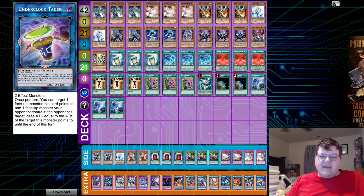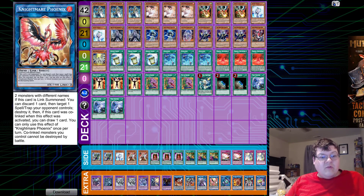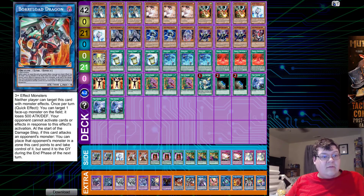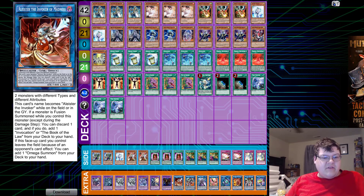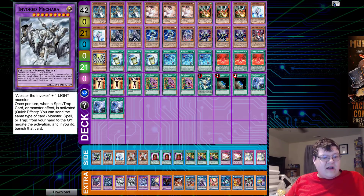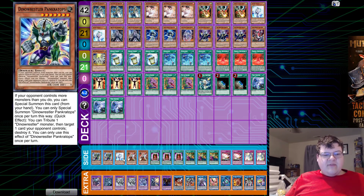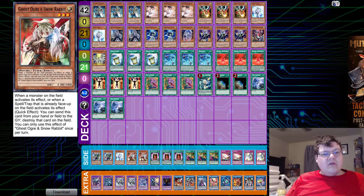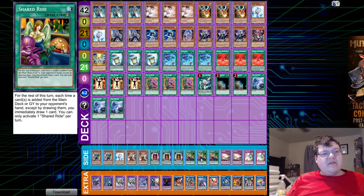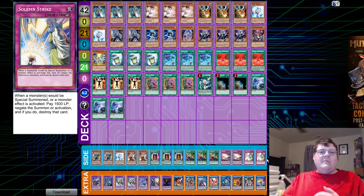In the extra deck we have one Underclock Taker, one Trisbania, one Kagari, one Link Karibo, one Nightmare Phoenix, one Decode, one Boralode, one Alistair, one Thousand Eyes, Euraisian, Purgatrio, two Macabre, one Cocytus, and one Caligula. Side deck: two Pranktops, one Effect Veiler, two Ghost Ogre, triple Book of Eclipse, triple Shared Ride, two Red Reboot, and two Solemn Strike.